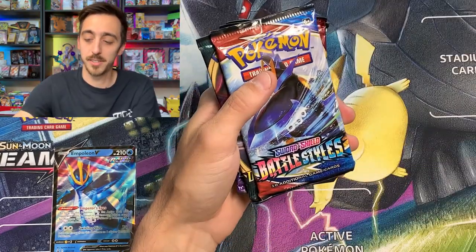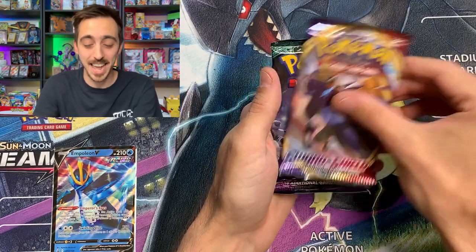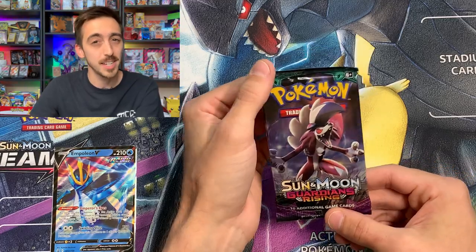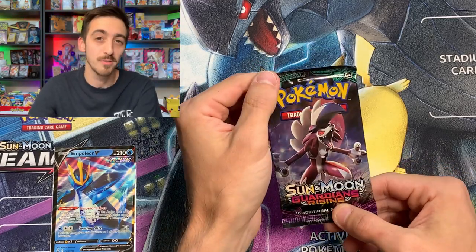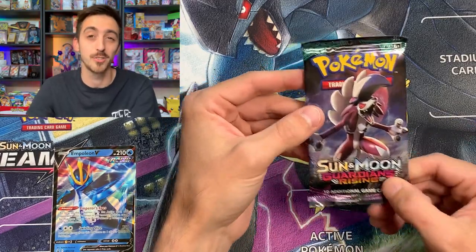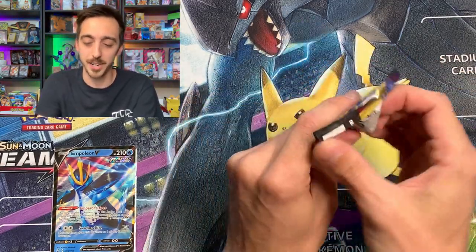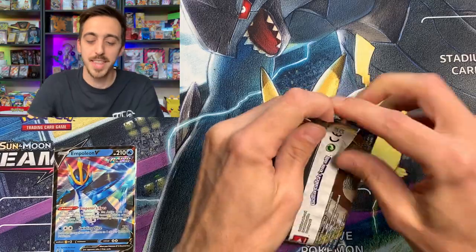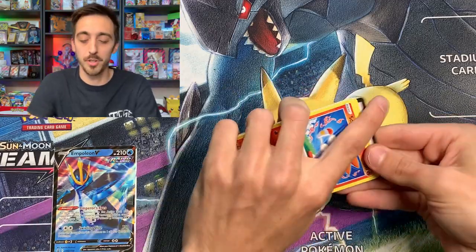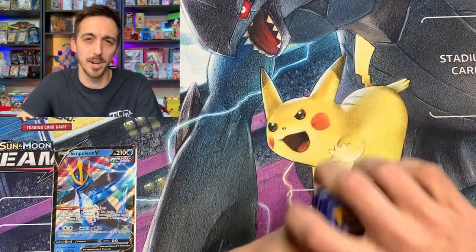One Battle Styles, two Battle Styles, one Darkness Ablaze, one Sword and Shield base, and Guardians Rising. So it looks like Guardians Rising might be the pack you get from all of the GameStop tins. It could potentially change — I've seen some with Celestial Storm inside and even some with Unified Minds. Let's start off with the Sword and Shield pack. I never pulled that Rainbow Rare Lapras VMAX or the Full Art Marnie or the Rainbow Rare Marnie, so let's see if we can grab one of those today.